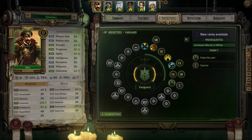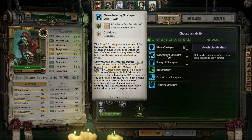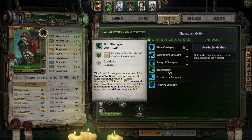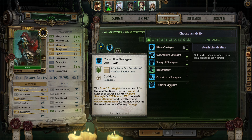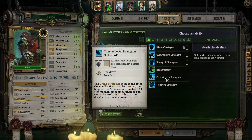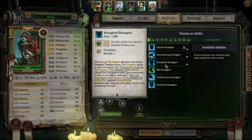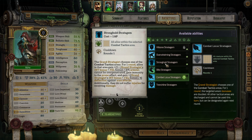And Coercion here. Now Pascal gets an ability. So either Combat Locust Stratagem, which I believe Jai already has, or Stronghold Stratagem. Let's do Combat Locust Stratagem on Pascal, because then if both him and Jai are in the same party, they can both use this bonus on separate zones. And then we'll grab Stronghold Stratagem on Jai.